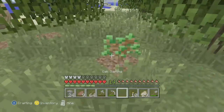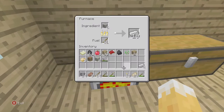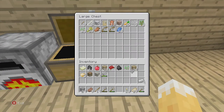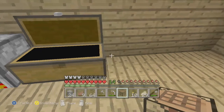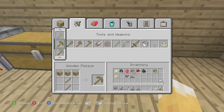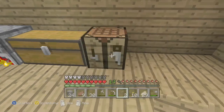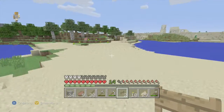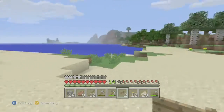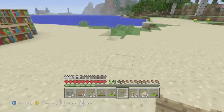Place that sapling down there. It's nearly smelted. Let's make a few of these. Where should we make the farm? I think let's make it here.